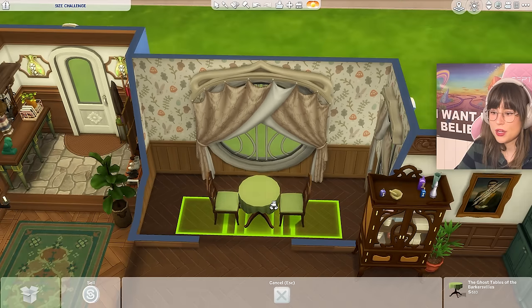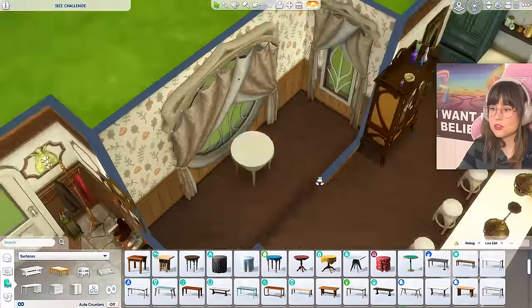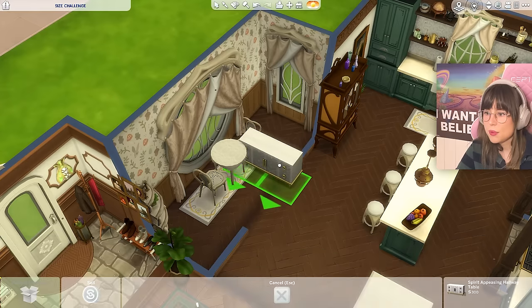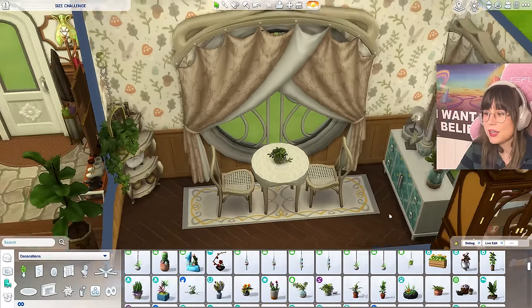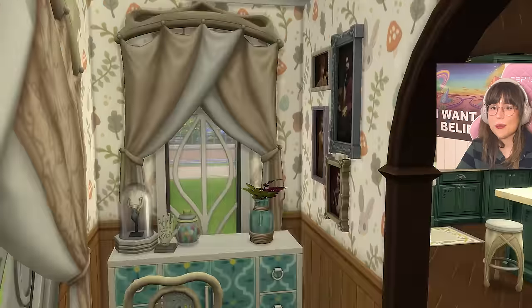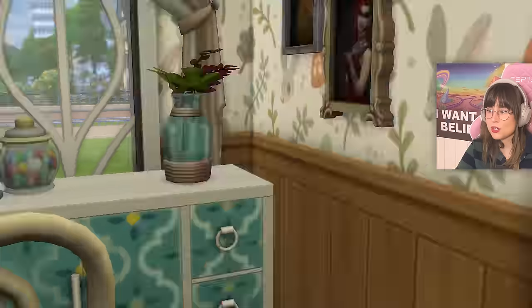The curtains don't match the furniture wood — back to the drawing board. So I found a table that kind of matches the wood, and I can squeeze a chair right in there. I'm done with the dining room — I have no idea what I've done with this room, but I've done something. It's kind of cool, and there's a nice view of the neighborhood!